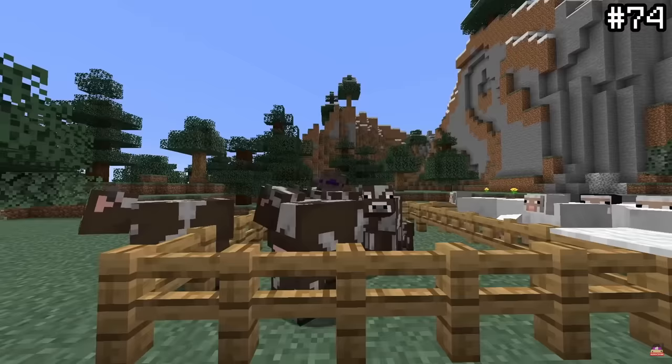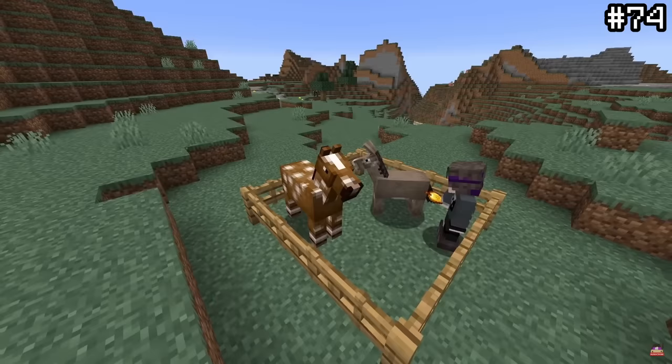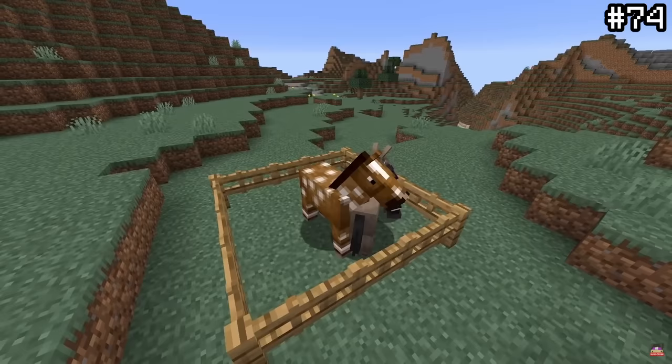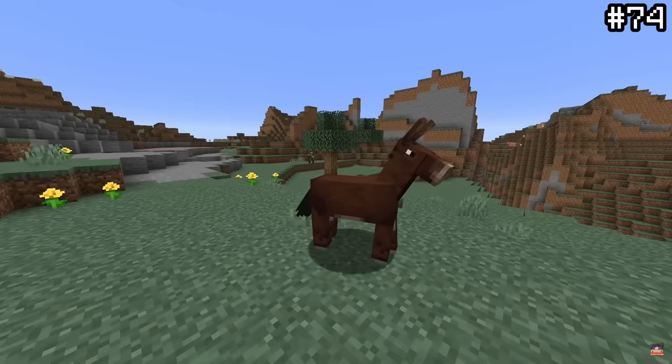Breeding mobs is pretty commonplace in Minecraft, but what if you breed two mobs from different species? By feeding both a donkey and a horse a golden carrot, you can actually crossbreed them to make a mule. This mob has characteristics from both a horse and a donkey and can't spawn naturally. It can carry a chest and its speed depends on how fast the horse is. Pretty cool and useful mob.